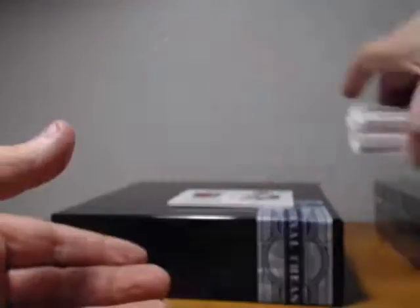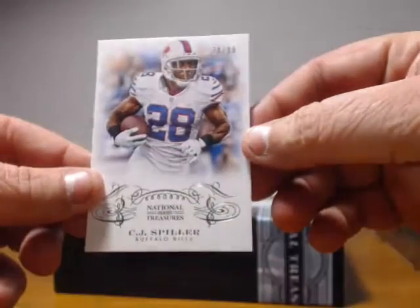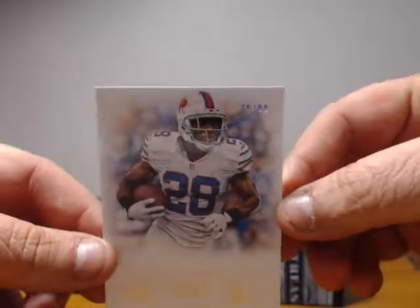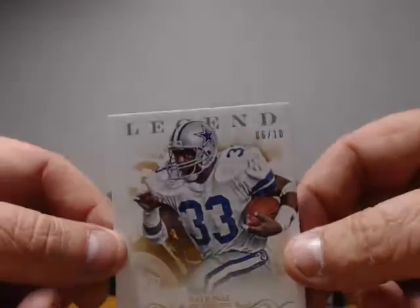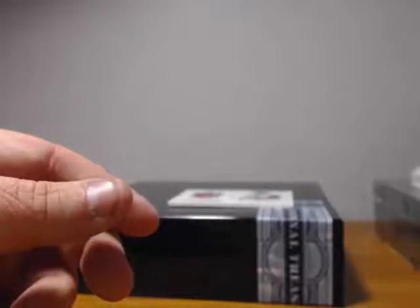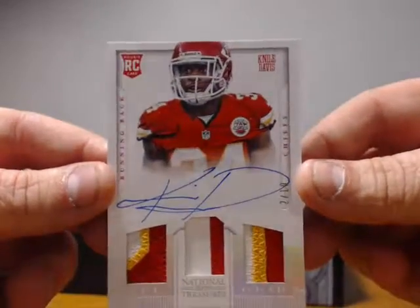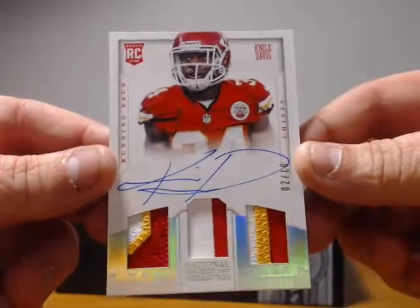Let's do a recap. From box one — this is a two-box break. We'll go ahead and recap: CJ Spiller 78 of 99, Tony Dorsett 6 of 10, Niall Davis 2 of 10 rookie auto patch — NFL gear, nice looking patches.